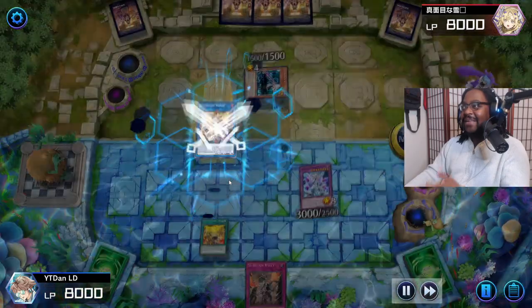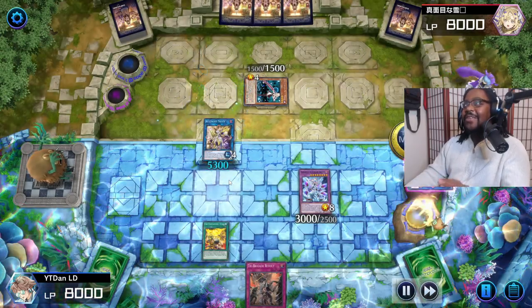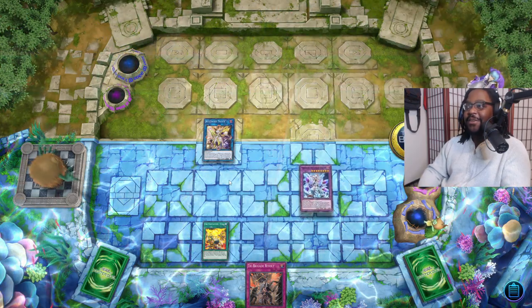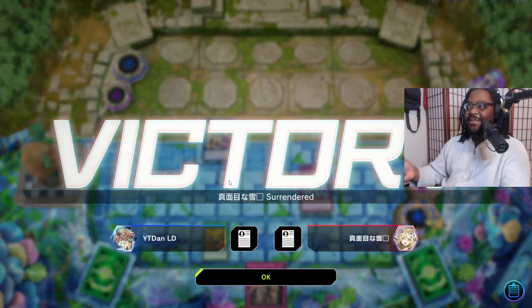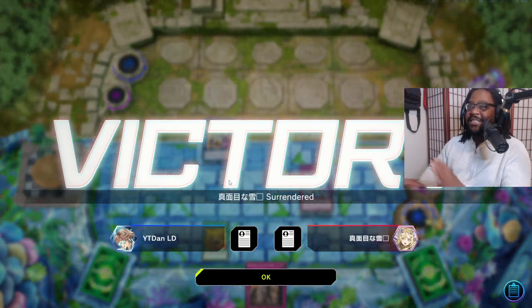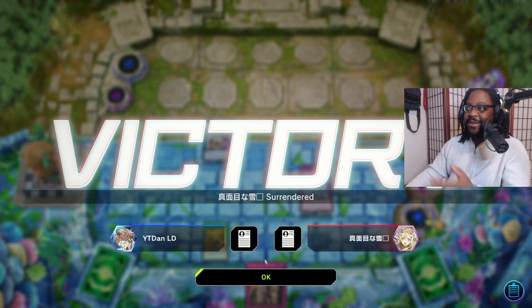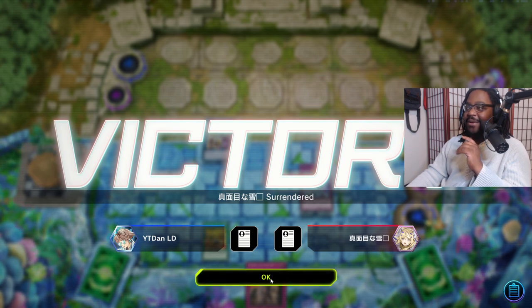Banish three, summon out the Wolf, link four - let's bring out that Access Code! Access Code gets to popping, we're not stopping. I could have banished it with Mirror Jade instead of popping it, and that would have been just as good, but I wanted the pop. The poppy don't stoppy!